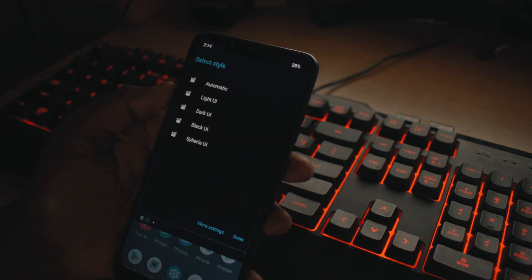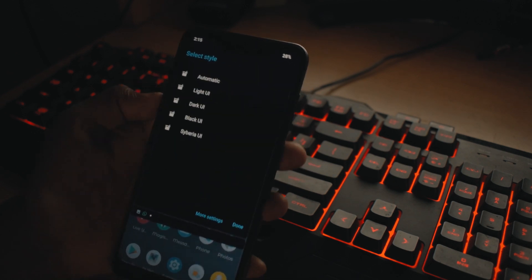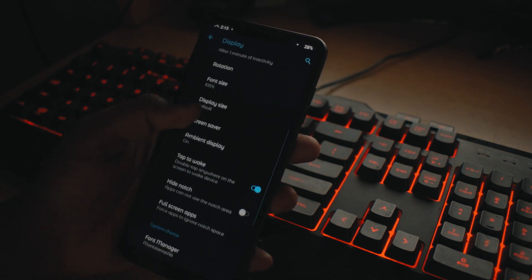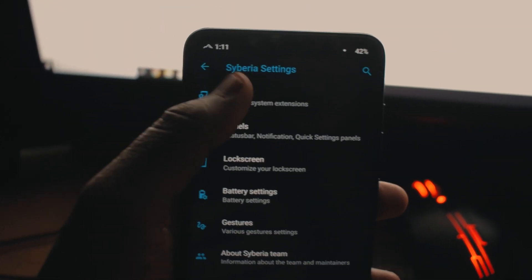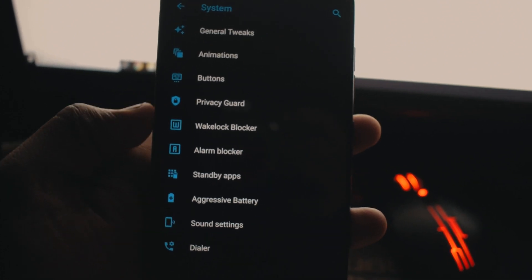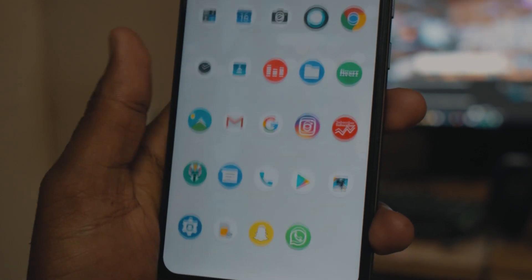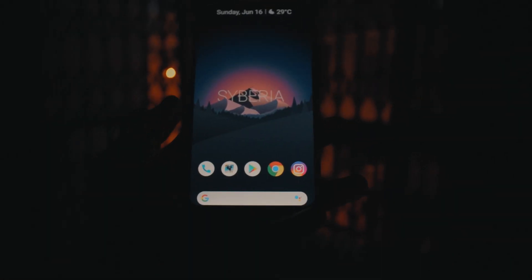As I mentioned earlier, there are some amazing customization features found in this ROM. If you're a person who's looking for a stock Android experience along with some customization features, this ROM is for you. Under the second settings column you have a section called Siberia Settings — once you click that you have all your customization features right there, and you should definitely invest your time into it if you really like customization.